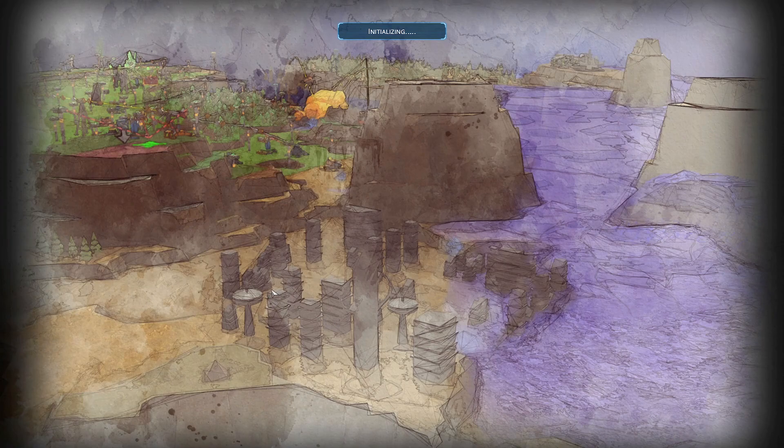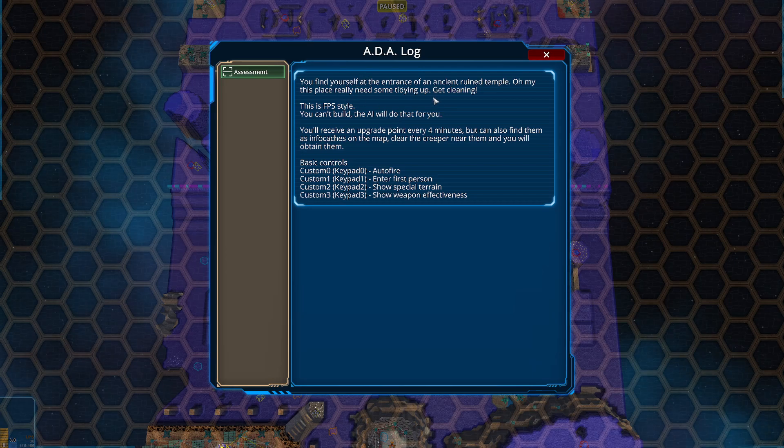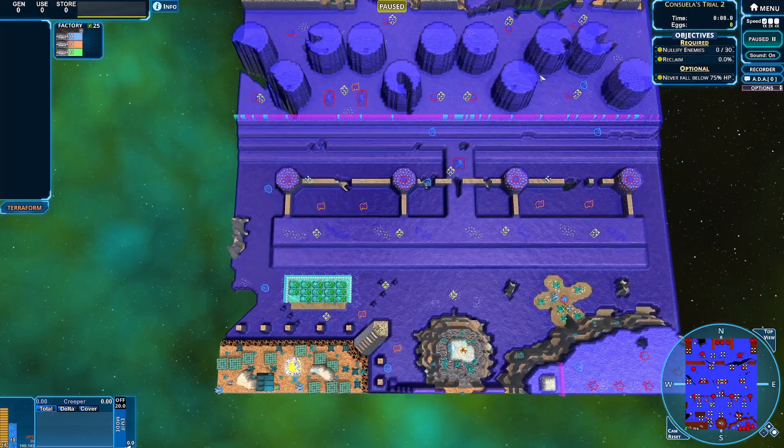We know what we're doing, I think. We're working with friends — love it. You find yourself at the entrance of an ancient ruined temple. Oh my, this place really needs some tidying up. Get cleaning! FPS style map, we have an AI to help us, and we get an extra point every four minutes.